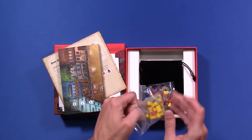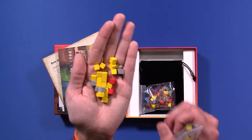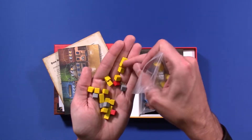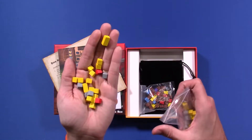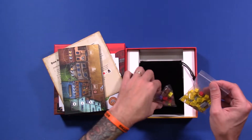And here we have — cutting edge, never seen before — wooden squares. Now these are your resources: your gold, your dynamite, and here are your gold bricks. Pretty standard, but you don't need anything fancy.